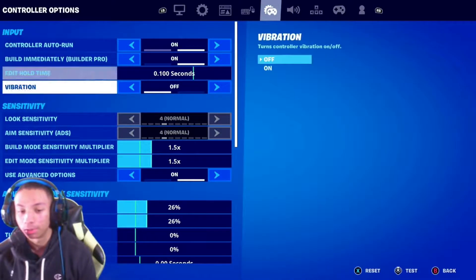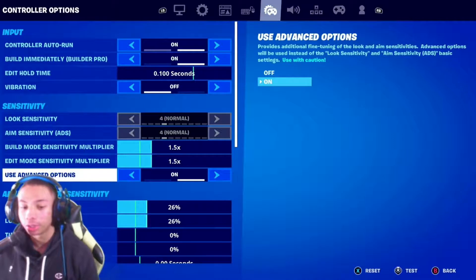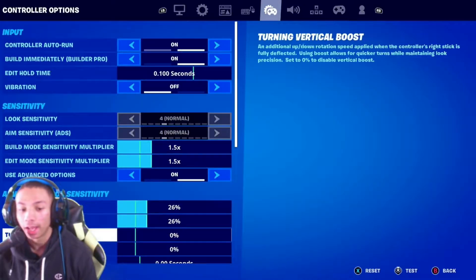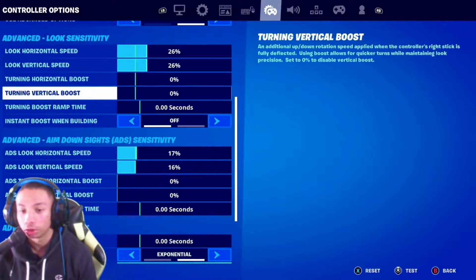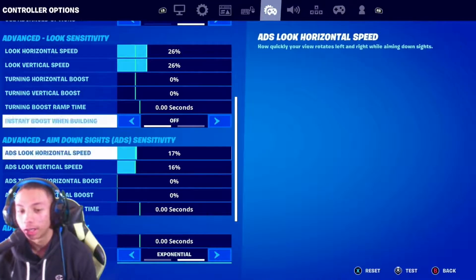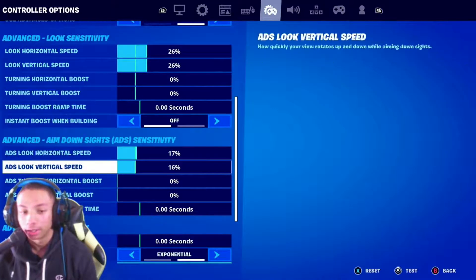Turn on advanced options. Look horizontal speed I have on 26, look vertical speed on 26 as well. Anything that has boost on it, make sure it's turned off — I can't stress this enough. If you have boost on, as you try to do something it'll either move away from your target or you won't hit the right shots.